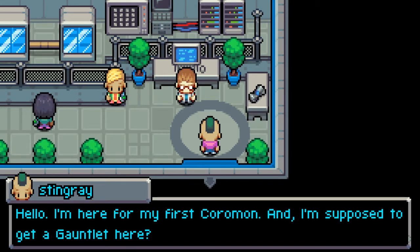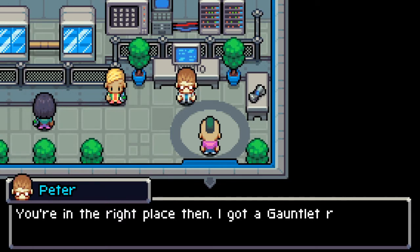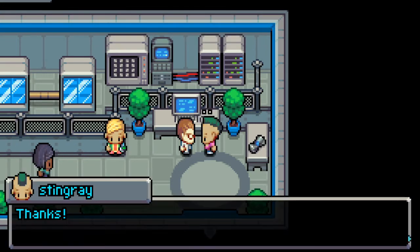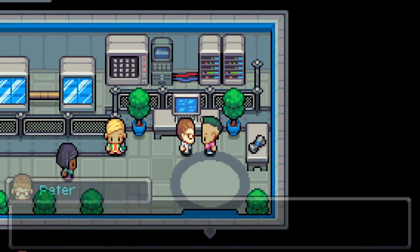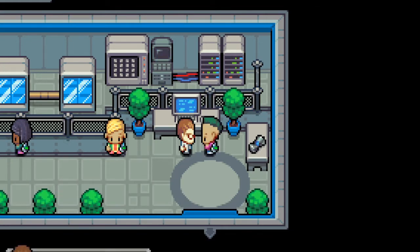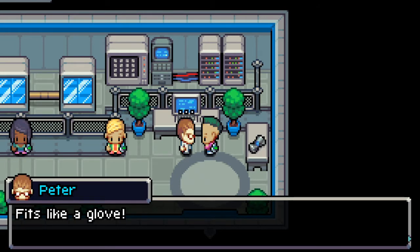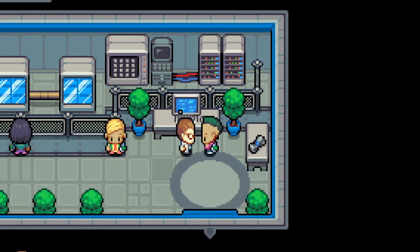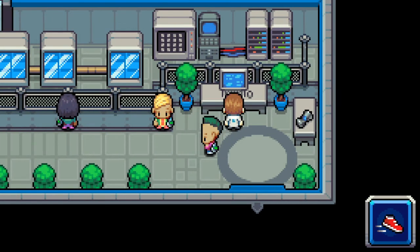'You're in the right place then — I've got a gauntlet right here for you. Here you go!' I don't know what a gauntlet is — sounds like something that goes over... 'Thanks, but what is it for exactly?' 'It's a vital tool — Lux trainers use this to carry their Coromon with them. Why don't you go ahead and put it on?' It fits like a glove! Professor Larch is further down the room.